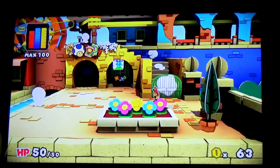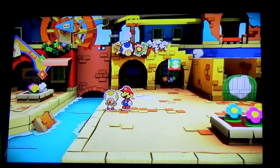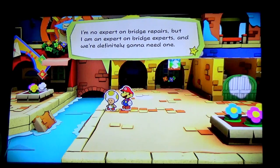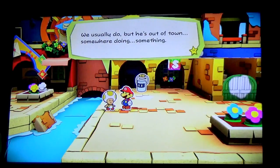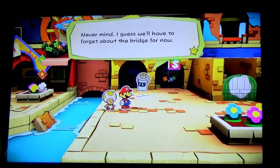Port Prisma. We're talking about the bridge here. Most of the good stuff in the Blue District is on the other side of this bridge. I'm no expert bridge repairer, but we're definitely gonna need one. A bridge expert will be nice right now — don't we have one here at Port Prisma? We usually do, but he's out of town doing something somewhere. I guess we'll have to forget about the bridge for now.